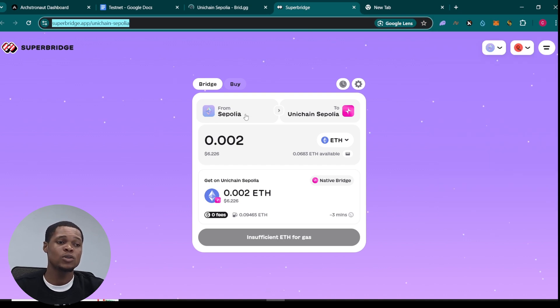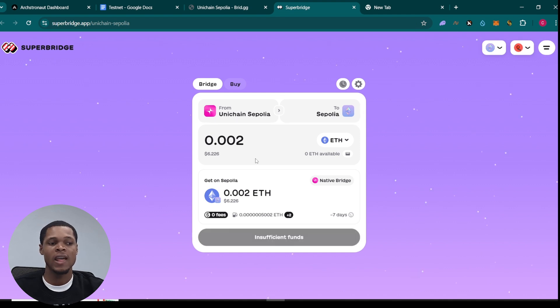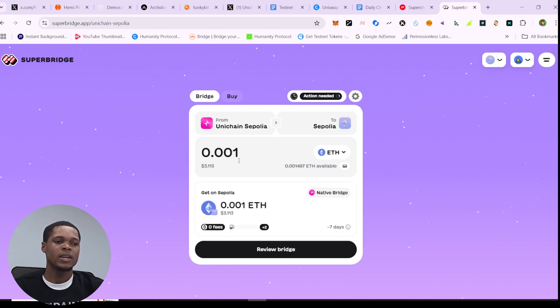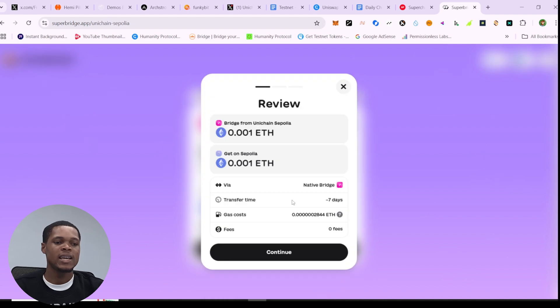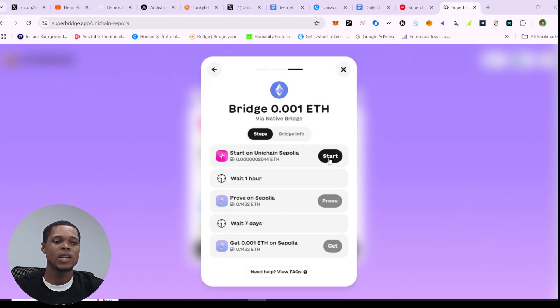Once you're done with that, the next thing is to bridge from Unichain Sepolia back to Sepolia. Click on the switch button to reverse the direction — from Unichain Sepolia to Sepolia. Enter the amount you want to bridge, say 0.002 ETH. Note that this transfer takes about seven days to complete. Click continue, then 'I understand,' then continue again, click start, and go sign on your wallet.